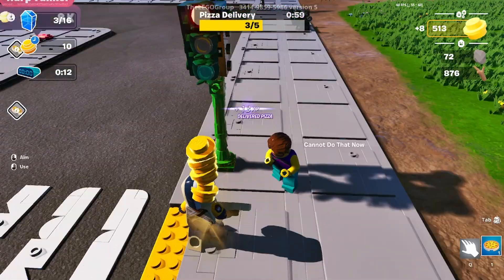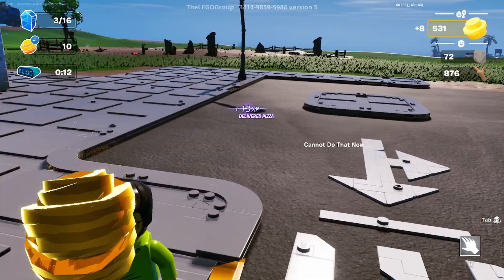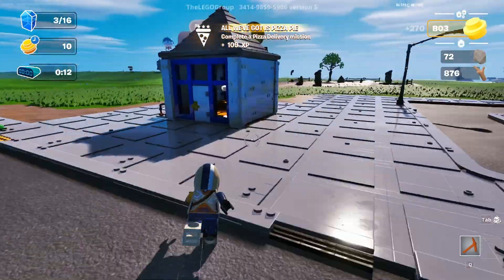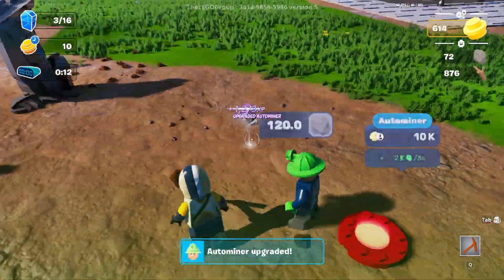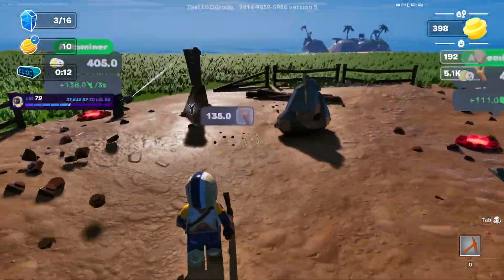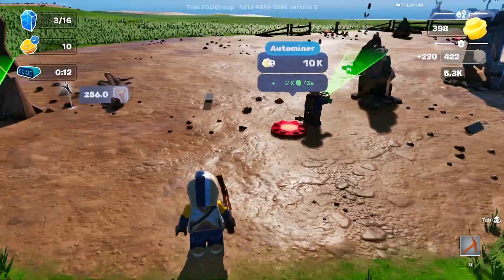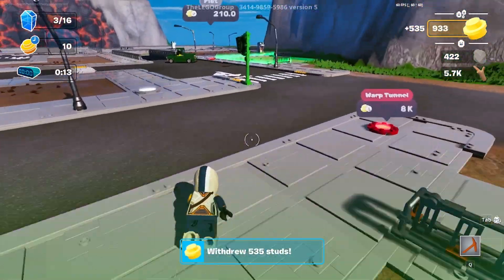Let's do the pizza delivery again! That's one, two, three - four and five. Five out of five - another 270 studs! This should be enough to upgrade two auto miners. Let's upgrade one to make 2k per second. We just got ourselves like 900 studs just from that!